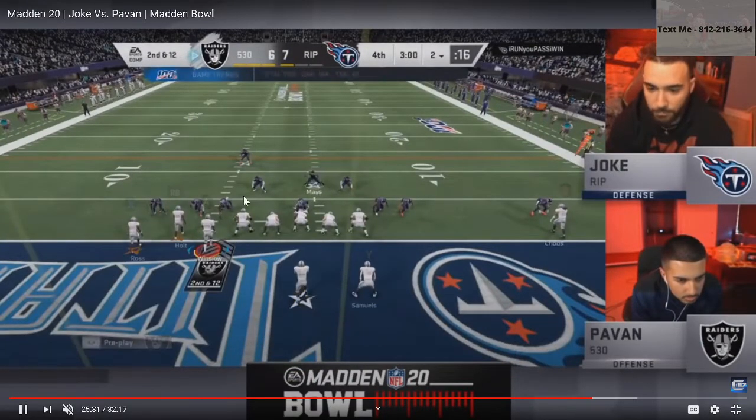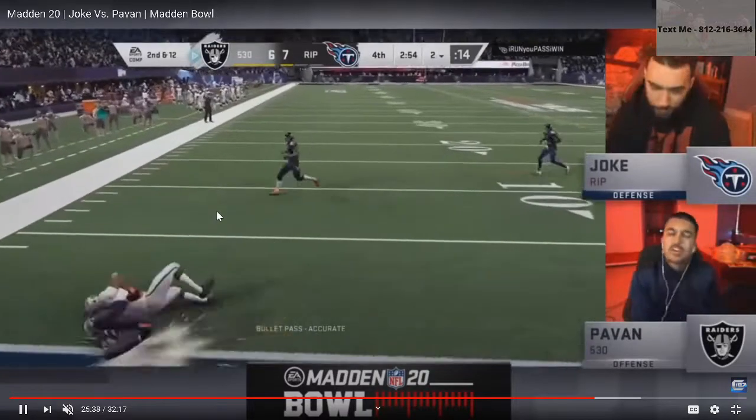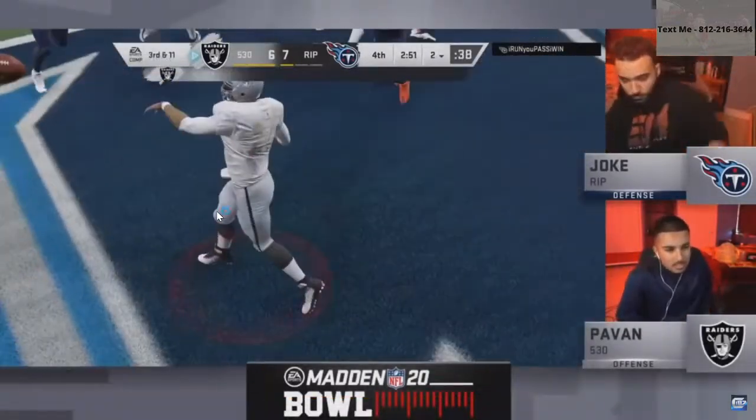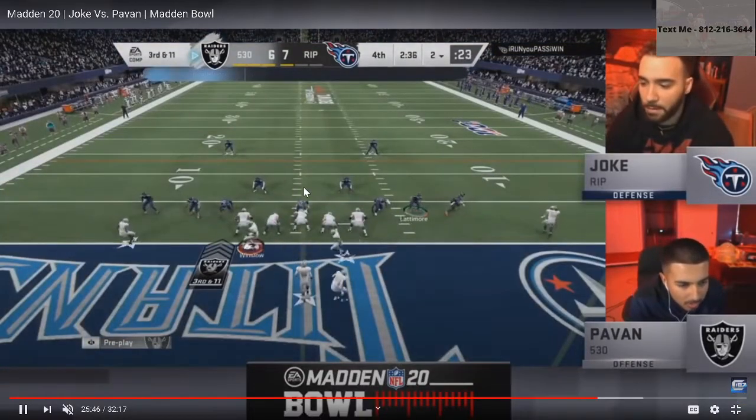You've got mesh post, flat, and the seam wheel. Pauvin sends everybody out on a route. Joke sends everybody at him. Pauvin's able to hit his flat route and gets a grand total of half a yard. We all know flat routes are not the way to go unless you're going to swerve-catch them up. I just did not like that play call.